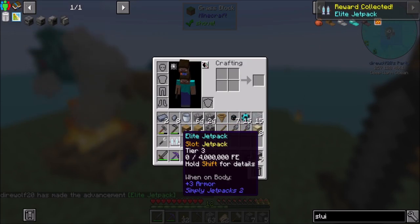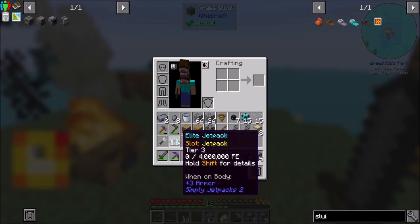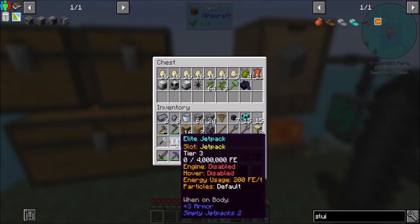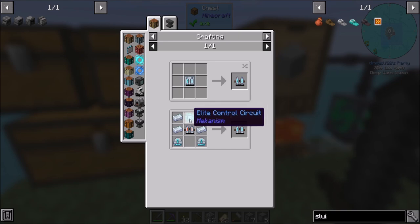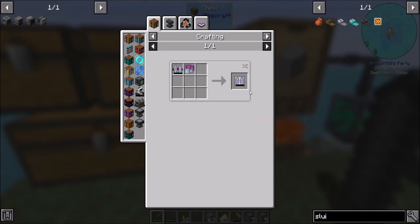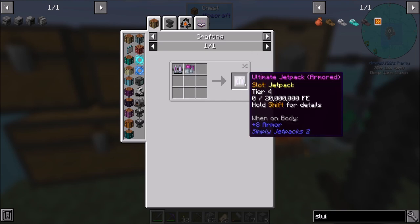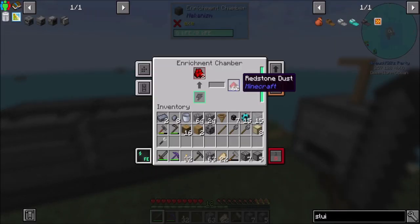I got an elite jetpack as a quest reward! That almost feels broken — that feels OP. Not that I'm complaining. It's going to require a healthy amount of power, but that is the elite tier from Mekanism — tier three. I assume you can upgrade to a tier four ultimate jetpack, and then from there you only get the armored version. So that's one step away from top-tier jetpack. Not bad at all!